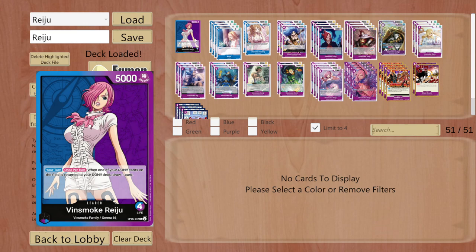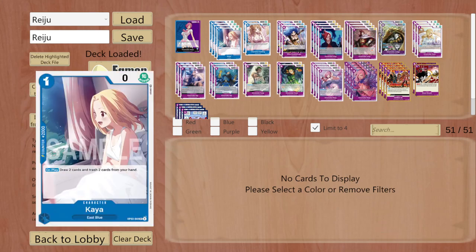There will just be some little differences if you are trying to spice things up. Let's get started with the list. I have included Kaya as a four-of. You will see her in most Reiju decks because she is first a great 2k counter, and second she can draw you two cards and trash two cards you don't need. This is basically what Reiju does — she draws and she trashes.